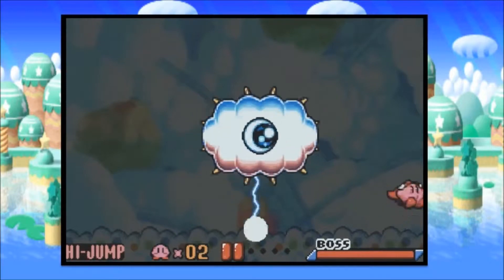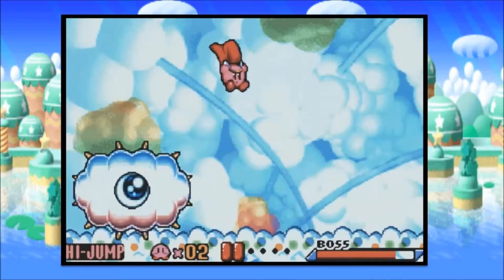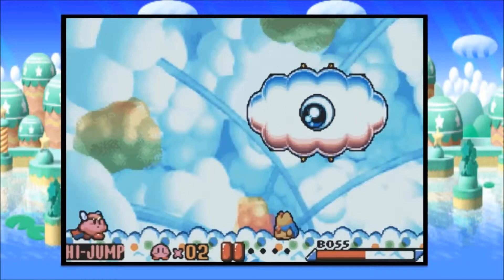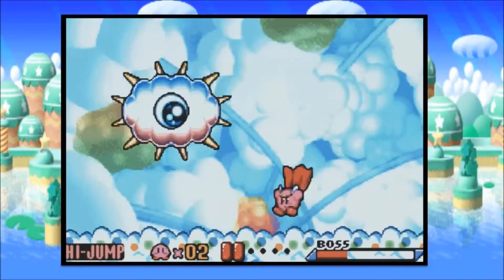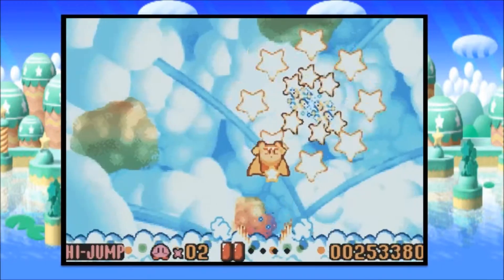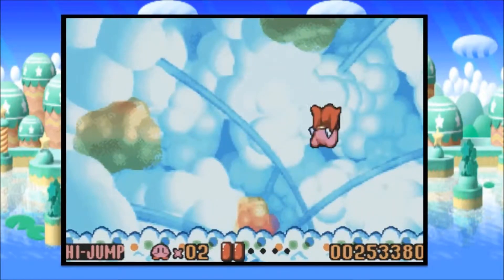Kracko is sort of an electric cloud boss — don't want to insult your bossly hood there, Kracko. He loops around and occasionally does these little lightning splatters. He can also drop enemies out of himself, such as the high jump enemies, and I think he spits out beam Waddle Doos in other Kirby games. And that's it for Kracko in this game at least.